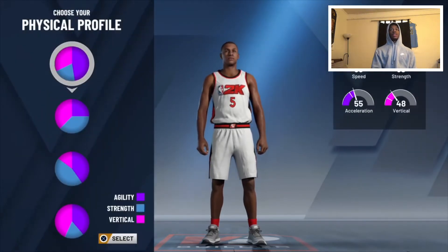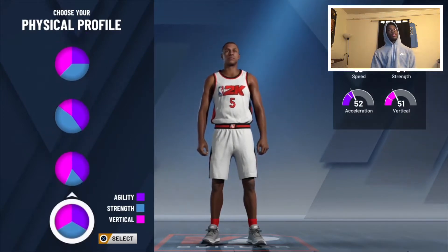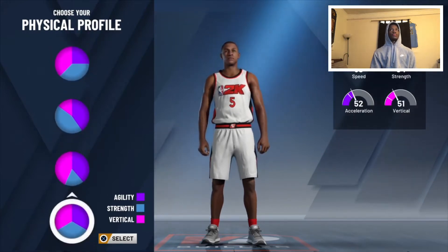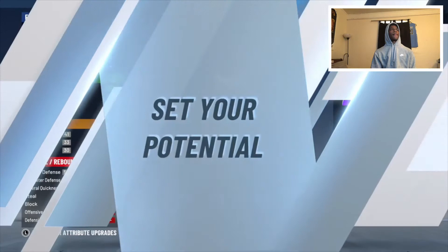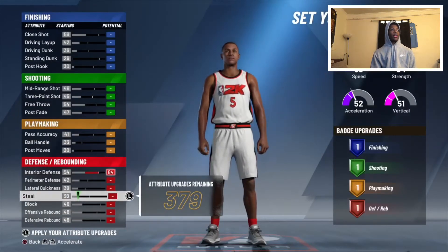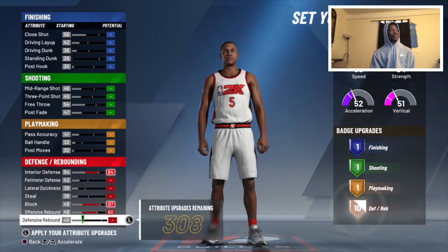He's an all-around player — he can jump, he's fast, he's a little bit strong. I went with the balance pot chart to be just like him, but you could go with the speed or speed invert. I'm going with the balance one.